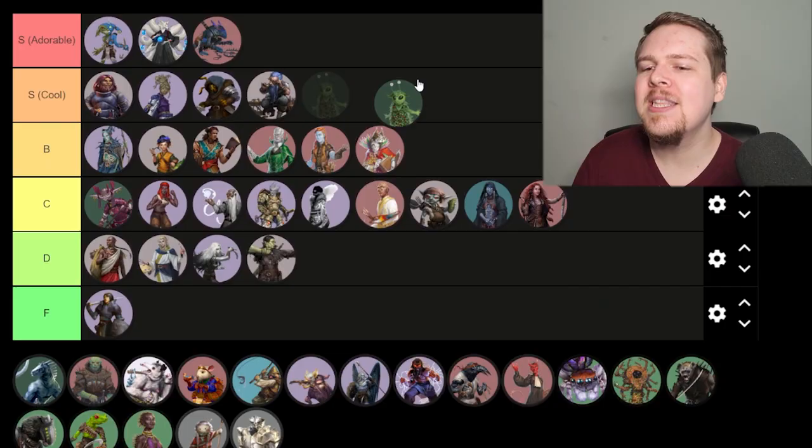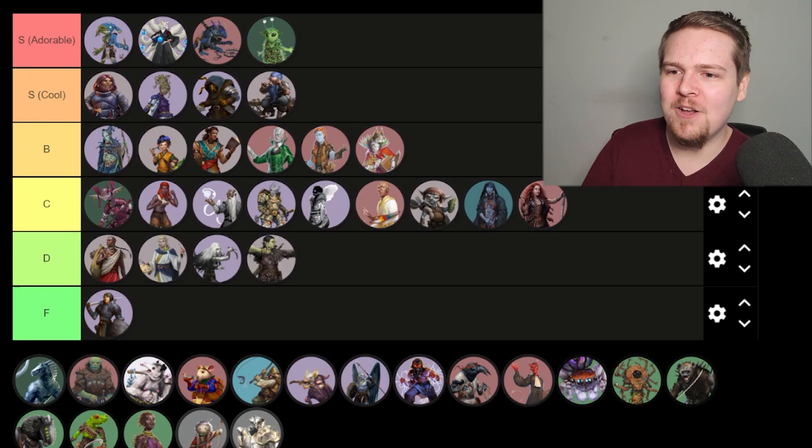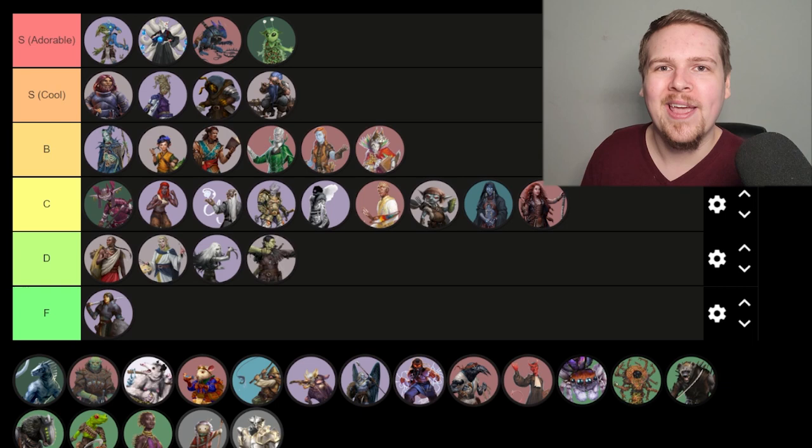Leshies — S tier adorable. What do you want me to say? You can play as a strawberry! Their feat design is awesome. The amount of different types of Leshies you can make is incredible, because it's not like there's a strawberry heritage — there's a berry heritage. Are you a strawberry? A blueberry? A blackberry? A mango? It's up to you. You can do so much with each individual Leshy heritage that it feels like five different ancestries in one.